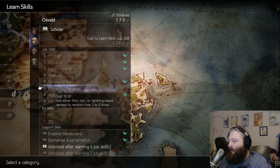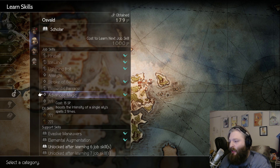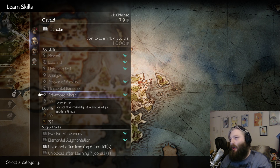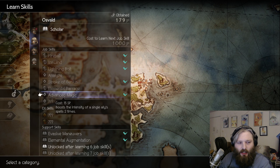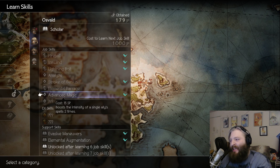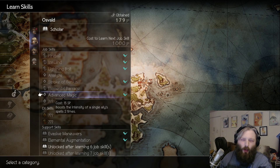However, the single-target stuff doesn't work with Advanced Magic. Even though the wording implies all magic, it only works with AoE magic. So characters like Partitio who have single-target elemental spells — those don't work, which is a weird distinction.